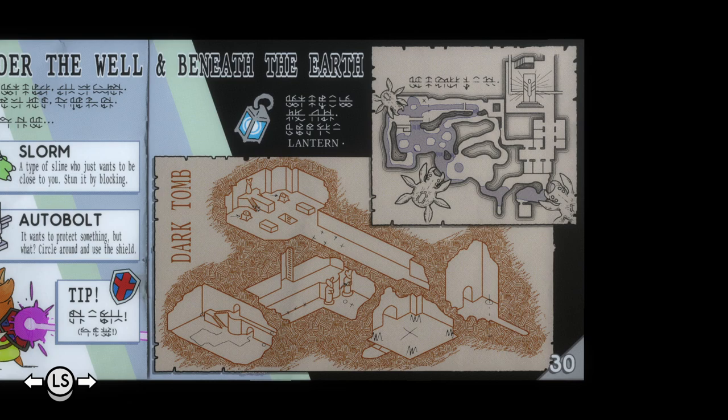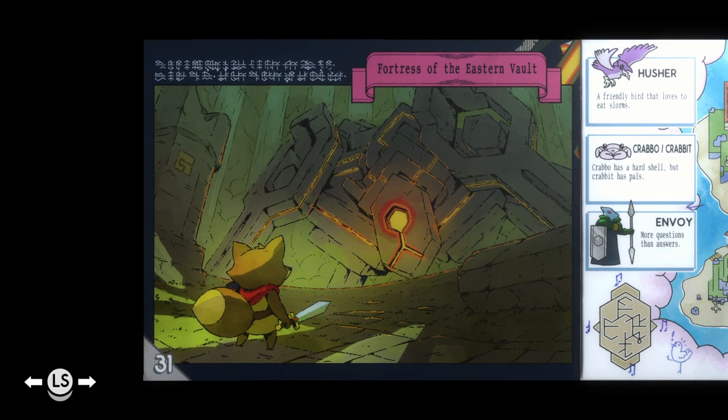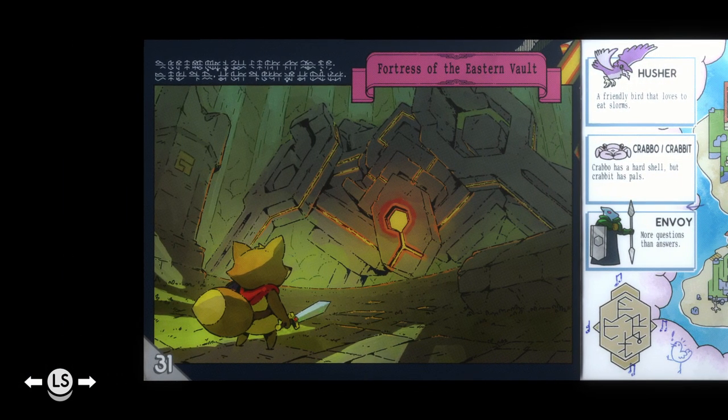It looks as though there's some sort of place to go down. There's something in the right statue. This is the sort of stuff that I'm betting would probably be pretty useful. Fortress of the Eastern Vault, with a very Zelda-style thing here. So this could actually be useful — if those symbols are supposed to represent north, south, east, west, they're also connected together. Hmm. Look at it later.